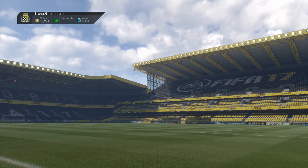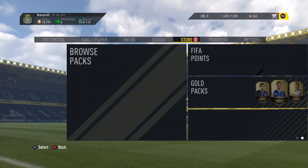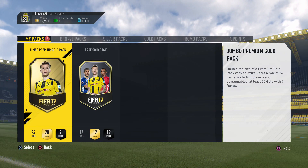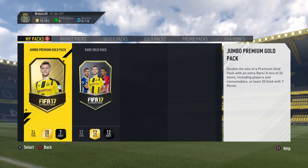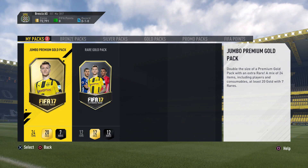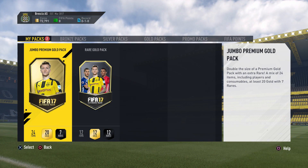We're up to 72,000 coins, and we started this episode on 86k, so we need at least 14,000 coins back from packs. Hopefully we get some mad pack luck — a walkout or an inform card. We're going to start with the jumbo premium gold pack, which gives us 24 items.